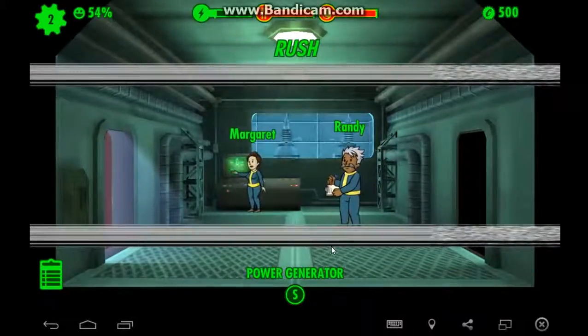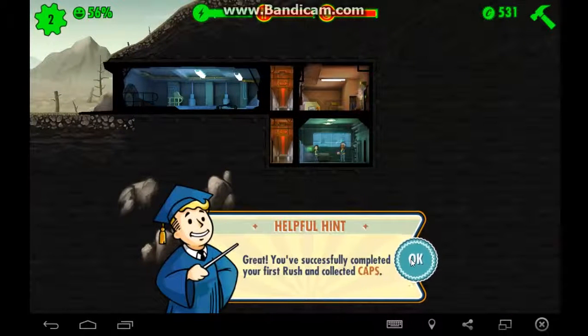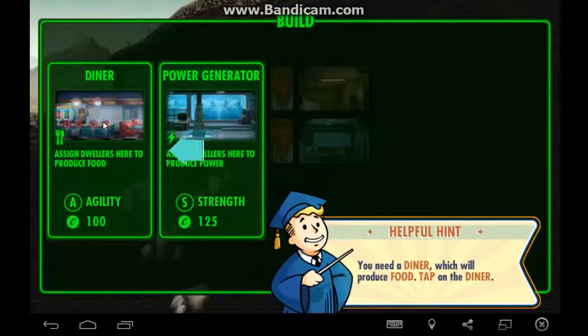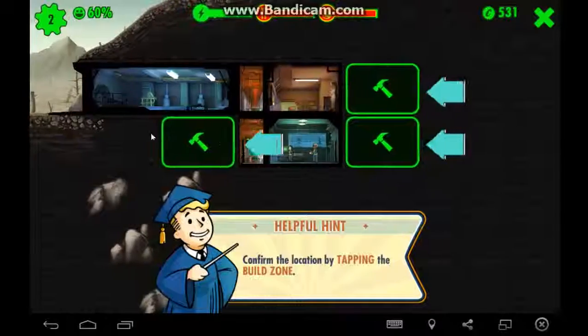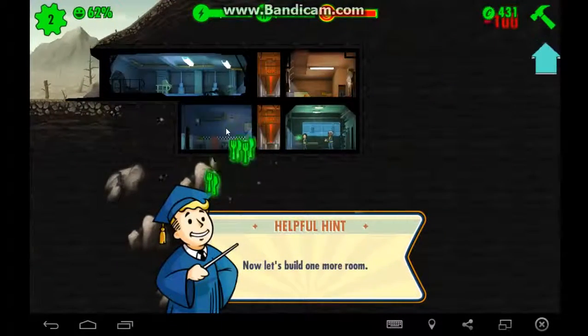Let's rush it! You successfully completed your first rush. Now let's build a second room — a diner, which will produce food. I'm gonna have the diner here — yeah, there we go.